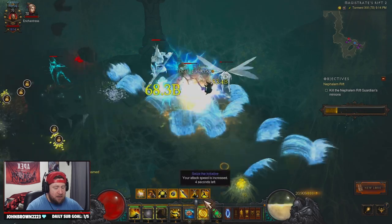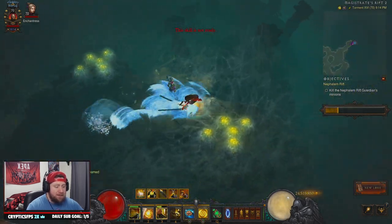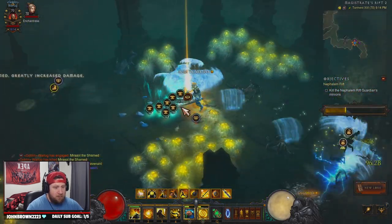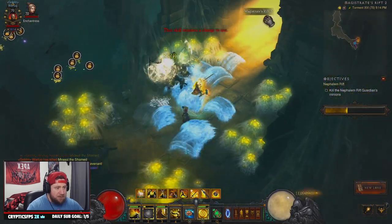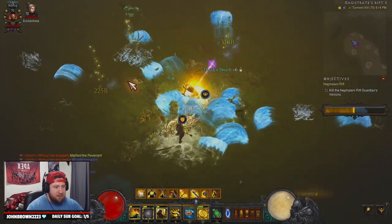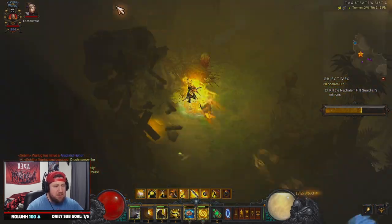As soon as you get your first Elite, you just dash around and get around super fast - that 10 seconds is crucial. Hit the Power Pylon, get it rocking, get your 100 Fists going. All you need to do in this build is pick up Death's Breaths and any Legendaries that drop - otherwise you can literally just dash around and kill everything. You see the speeds. It's pretty easy to play, just dash around and kill everything in sight. Super easy, super fast.